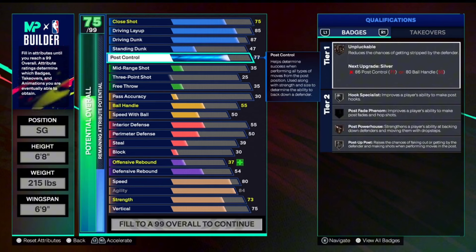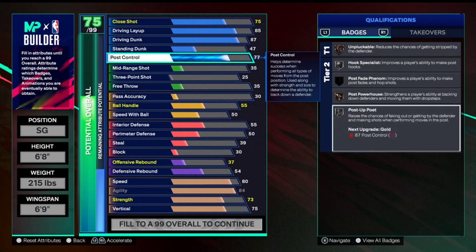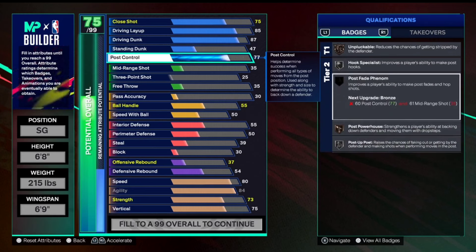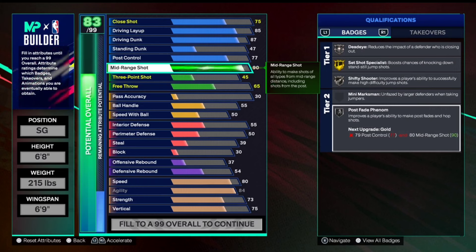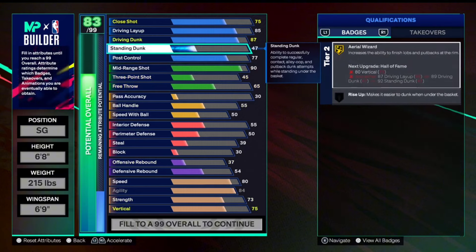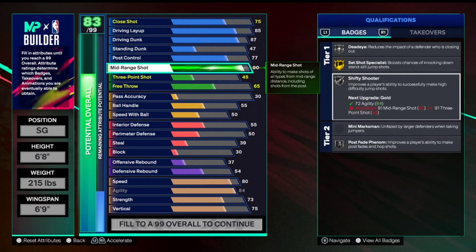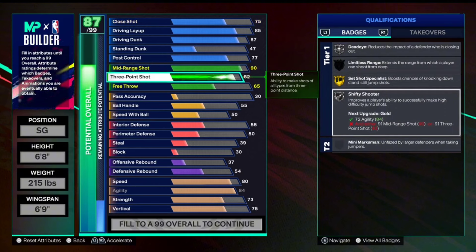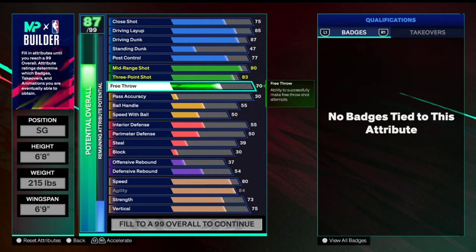Post control is going to go to a 77, which allows us to get unpluckable bronze, hook specialist, post powerhouse, post up poet, and we'll also be able to get that post fade phenom once we get our mid-range up. Speaking of mid-range, that's going to go all the way up to a 90, so you're going to be able to hit your shots really well. We get silver post fade phenom — you can tweak the build to get gold or hall of fame if you want. We also get dead eye silver, set shot specialist gold, shifty shooter silver, and the three-pointer is going to be an 83 to get bronze limitless range. Free throw we'll bump up to a 70 so you can still hit your free throws in 5v5.